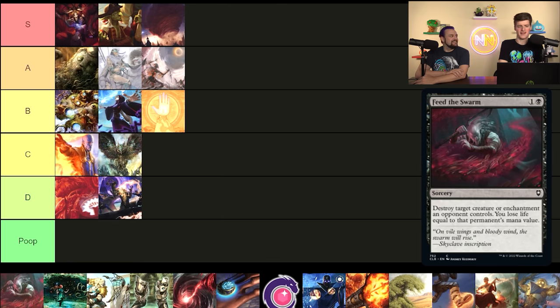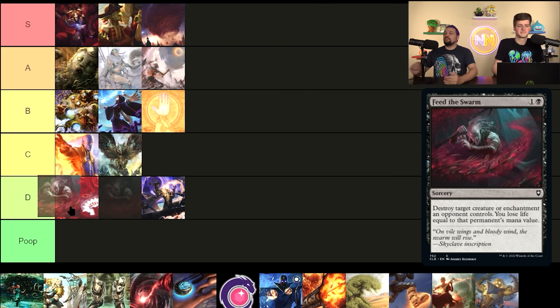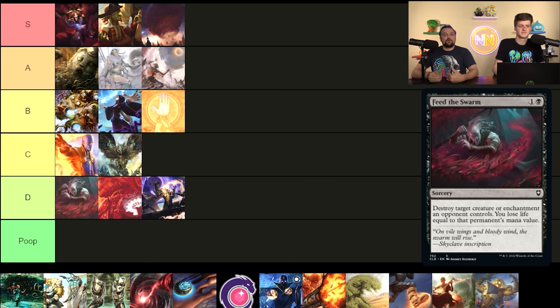Feed the Swarm — a terrible interaction piece kind of, but it has enchantment removal on it. So it's like: do I want to play a bad spell because black doesn't have access to anything else for enchantments? Some people say yes, and that's my answer too. I think this card is a D. It is very medium and does not beat most other removal spells. If you touch green or white, obviously you're going nowhere near this card. Grixis colors sometimes need to go to it so you can have your one enchantment answer — sometimes you have to fire it off on something and lose seven life and feel terrible.